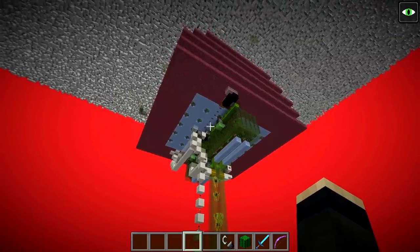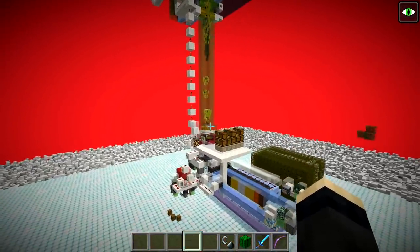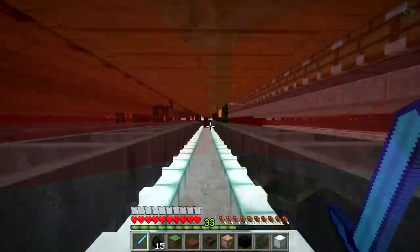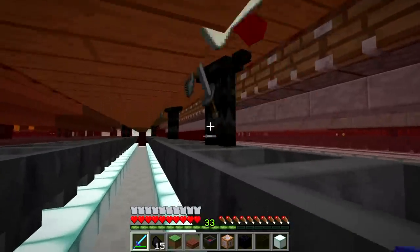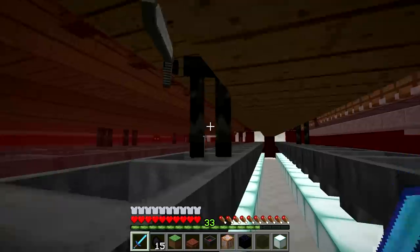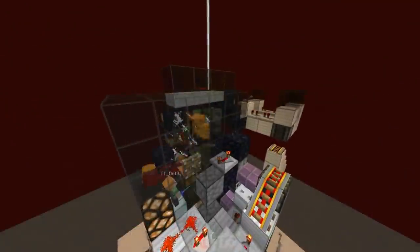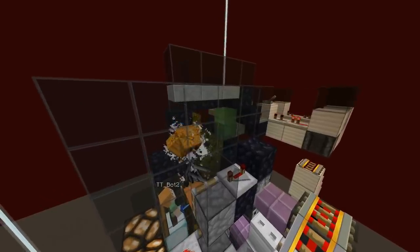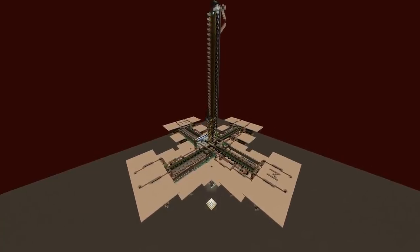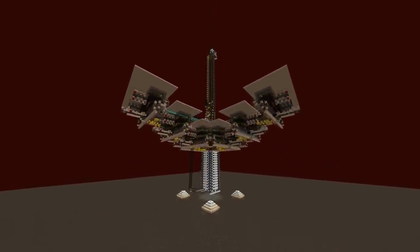So let me walk you through the iterations of this design, because I thought it shows quite nicely how simplifying the design can make it much more effective. What is the rationale behind this design? The effectiveness of wither skeleton farms — or fortress farms in general — can vary greatly, from a fraction of a skull per minute to some ridiculous numbers. I'd recommend checking TT's recent wither skeleton farm with over 14.5 skulls per minute output, so it's quite obvious it's very easy to screw it up or make it decently fast, often at a huge building cost and complexity.